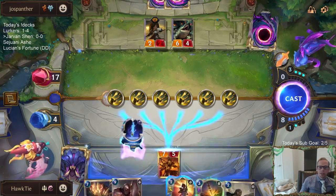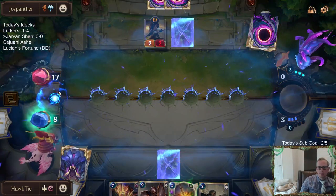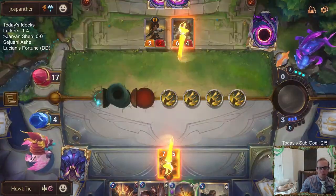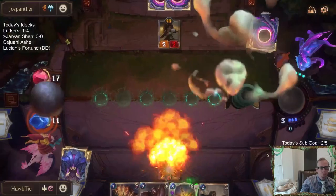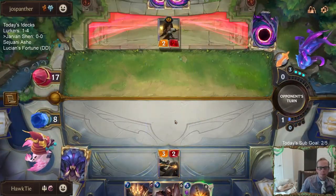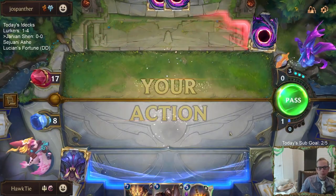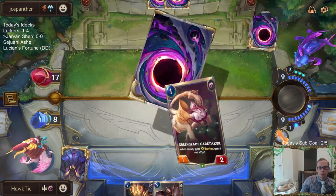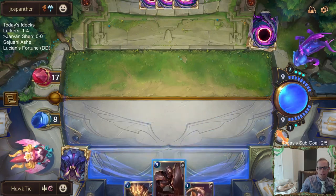Okay, so I guess we're gonna have to do this. And this. And then we go to 8. We're back to 8. We each have two cards in hand. Our two cards are pretty good, not gonna lie. I guess it's just Formation.